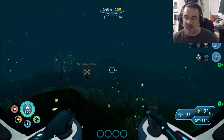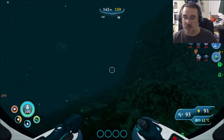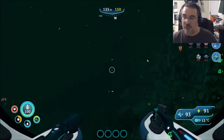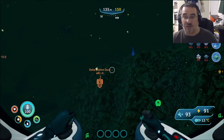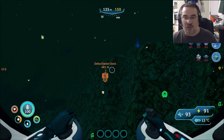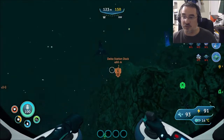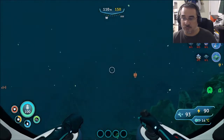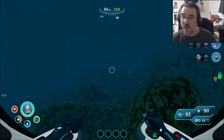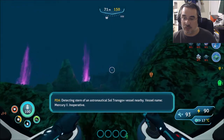So I wasn't scanning whatever this is floating through the water. I would love a depth level display to just kind of let me know. I don't think these guys are going to be as peaceful as the other ones. Oh no, that's just a brute shark — I thought that was one of those squid sharks. Detecting stern of an astronautical Soltranskov vessel nearby. Vessel name: Mercury-2. Inoperative.